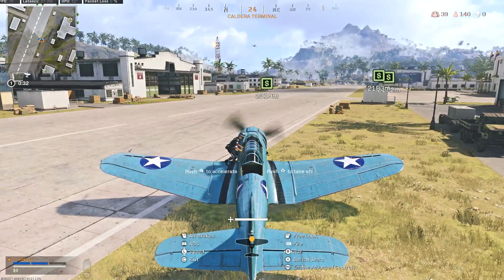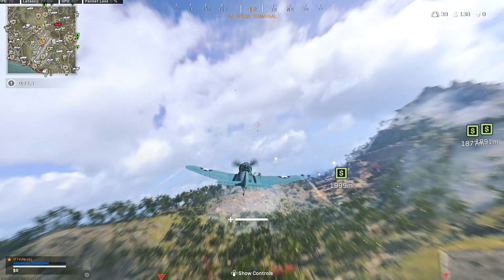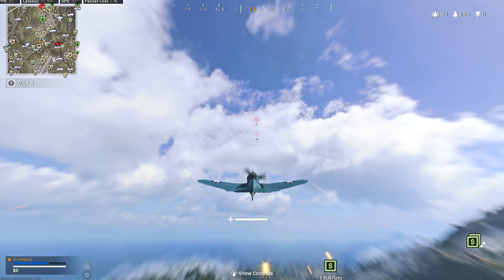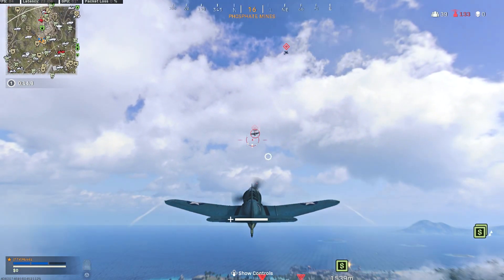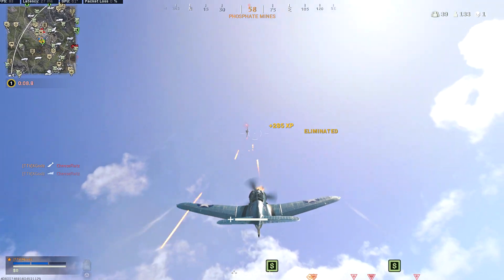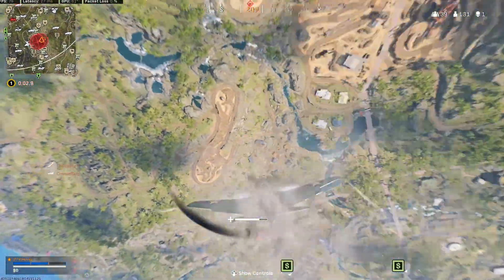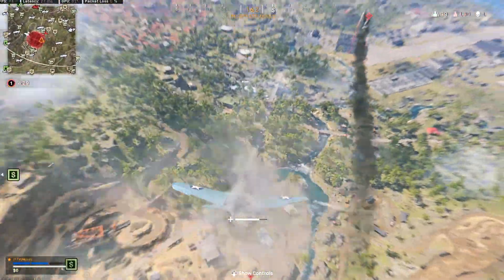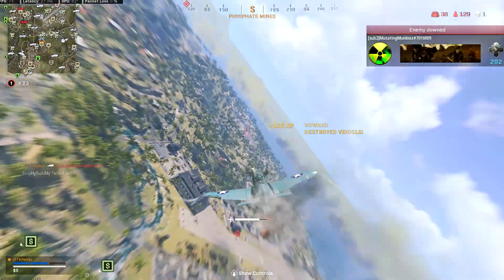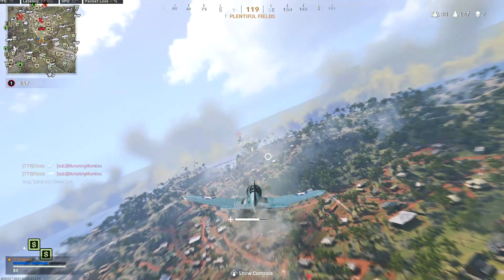Once you land in a plane, the very first thing you need to do immediately before pressing any other buttons is enable advanced controls. On screen you'll see how to do it — on a controller it's pressing in the right analog stick. What this does is make the controls more advanced. On default controls your plane can only go so much left and right, up and down, and cannot do a full rotation. This puts you at a huge disadvantage and makes it nearly impossible to kill other planes, so switch to advanced controls first.